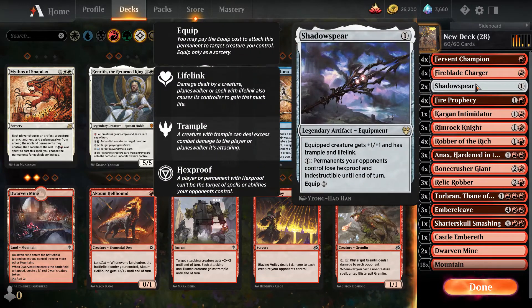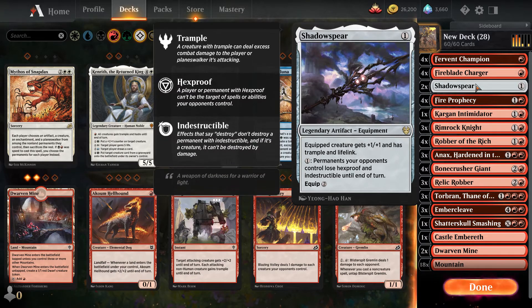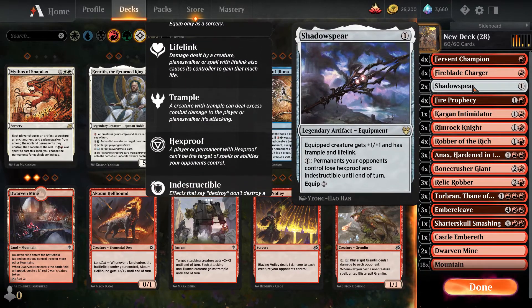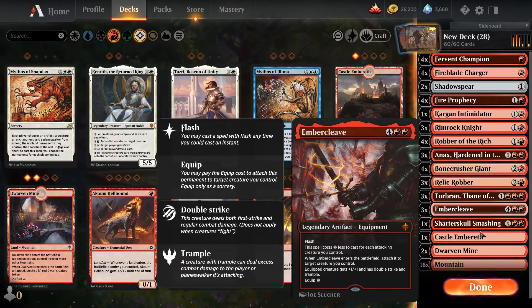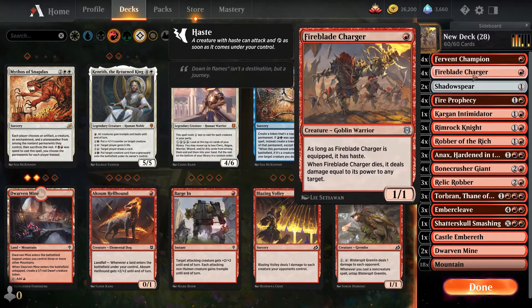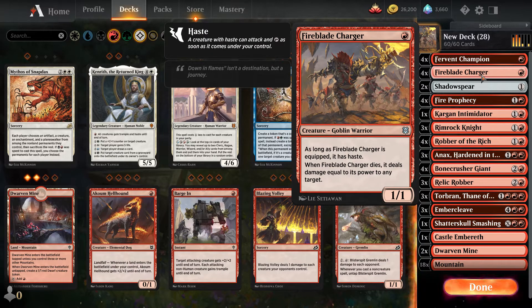One thing that jumps out on this deck that you might not see very often in mono red is Shadow Spear. Everybody knows mono red's fault is there's no life gain. Shadow Spear can prove really valuable when paired with the right creature to give you some life gain and get some of that back, especially if you're lucky enough to get it on an Annex that's been bolstered up, and then combine that with an Ember Cleave — that's pretty much a show stopper.